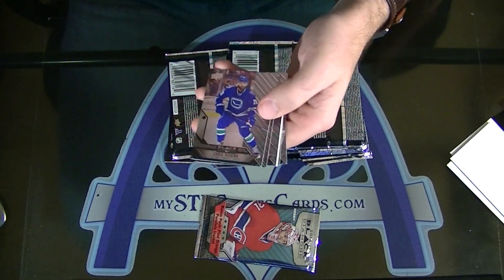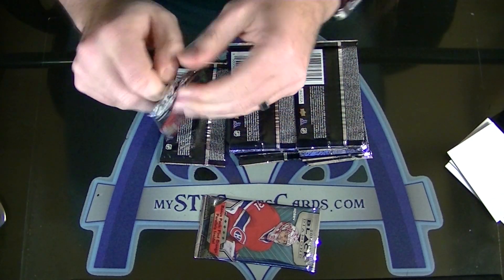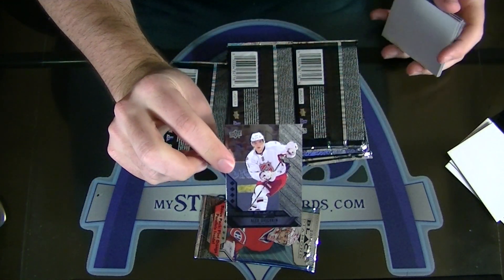The double hitter box. Double of Corey Crawford for the Hawks. Alex Ovechkin for the Capitals quad.